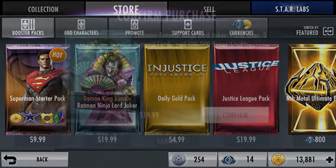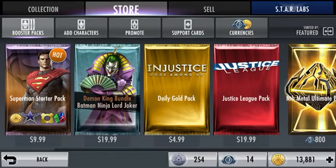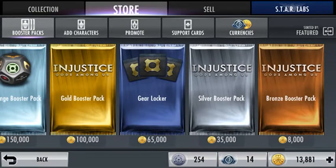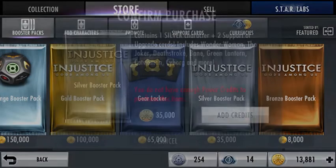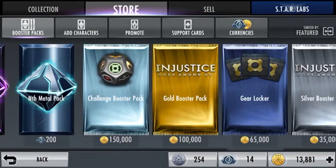Don't ever buy the daily deals - like this $19-20 US deal containing Batman Ninja, Lord Joker, pistol gear, support cards, and 100,000 power credits. That's a total rip-off. Don't buy any packs that cost real money - they will always rip you off, including some of the newer packs like the Arkham Knight pack and the Red Sun pack that used to cost credits. Silver and bronze packs are really up to you - they're cheap. If you want to level up your bronze and silver characters and don't want to focus on gold, I recommend getting these.